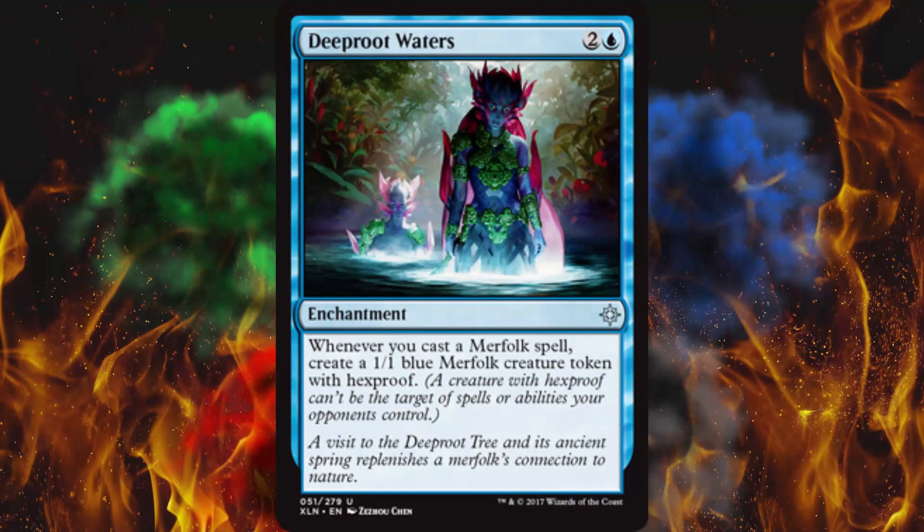Next up, Deep Root Waters — it's an enchantment that costs 3. Whenever you cast a Merfolk spell, create a 1/1 blue Merfolk creature token with hexproof. Hexproof is annoying — Merfolks are going to be a disease in Standard. It's just a nightmare to play against; everything's unblockable and you can't blow them up. If you have enough Merfolks, cast this for the 2-for-1 value — they quite literally cannot destroy the tokens. They'll be chump-blocking for days. It doesn't really help if your Merfolk are already unblockable, but it's nice to have the threat of quadruple-blocking something and killing it.